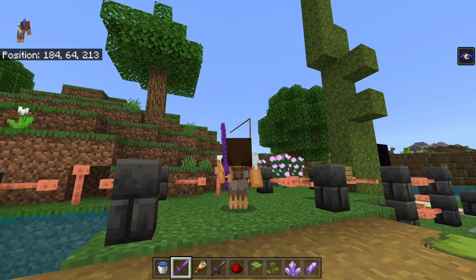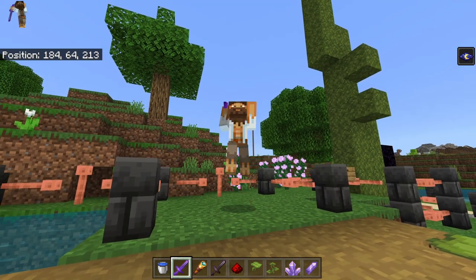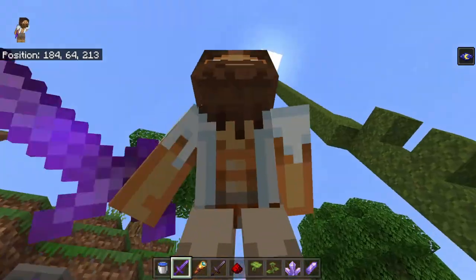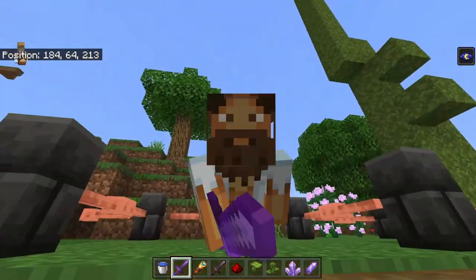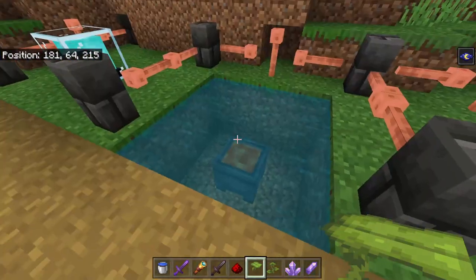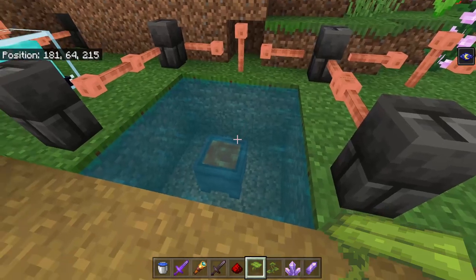Doing certain emotes and actions together creates some ridiculous combinations — like a one-handed handstand. That's pretty buggy. This is definitely an old one, but I've seen it brought up in chat and I posted it in the Discord the other day.